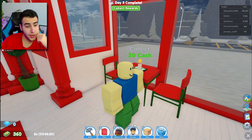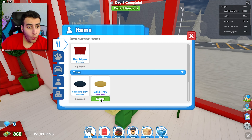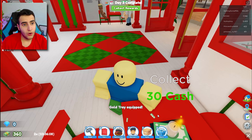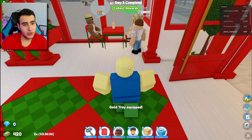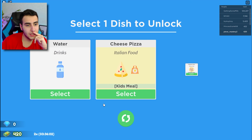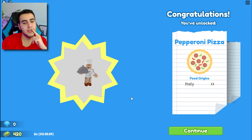Gold tray - super rare! Let me check - oh, I could change this. That's actually so cool. I can get my day three rewards too - let's get my new dish: Peroni pizza, I want that! So dudes, that was it for today's video. If you liked it, don't forget to like, subscribe, and put a comment. If you like this game, send a comment so we'll continue!